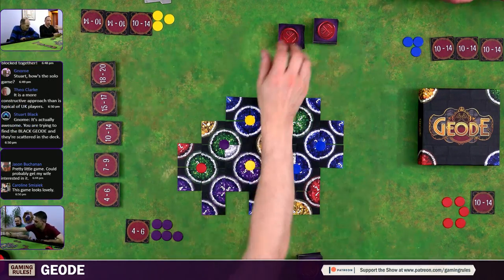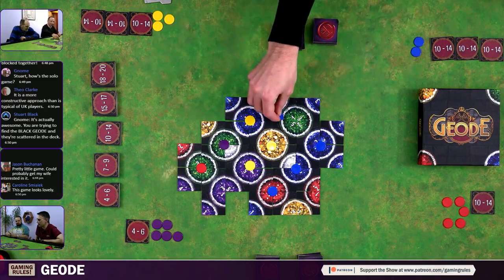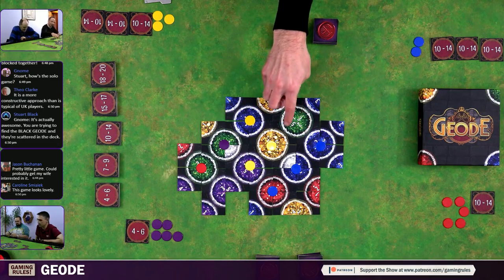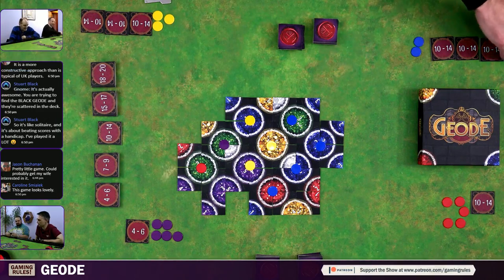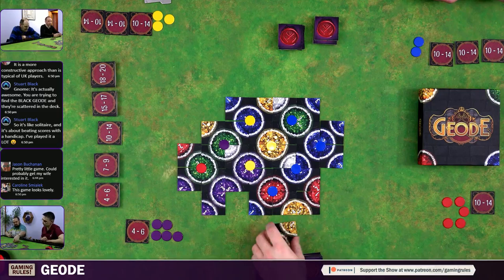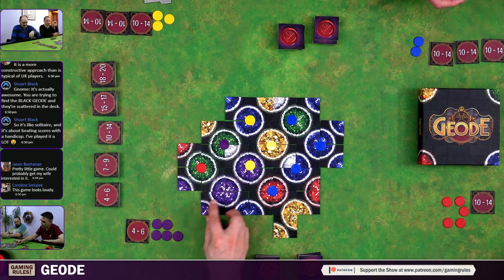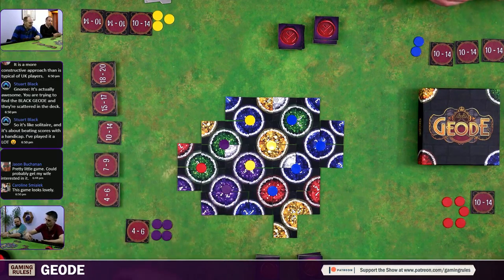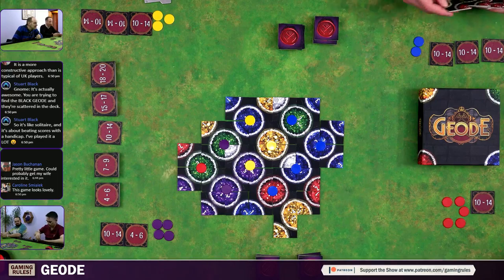Probably going to need some more tiles there. Got one — so that's 11, I'll take one from here. I've set myself up for that one. I guess that's the game isn't it — certainly with four players. That's not enough. I'll have to take that one then — that's only nine. Let's pop one of your markers on that.